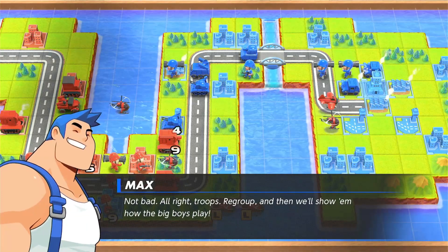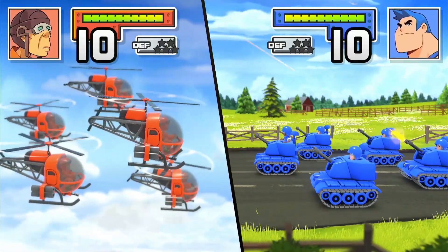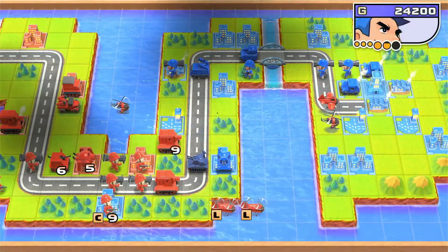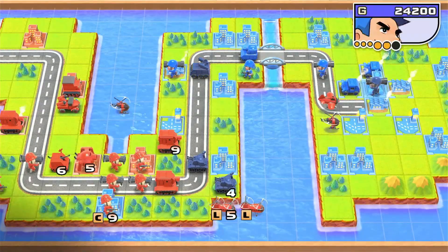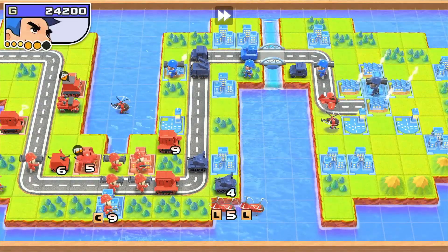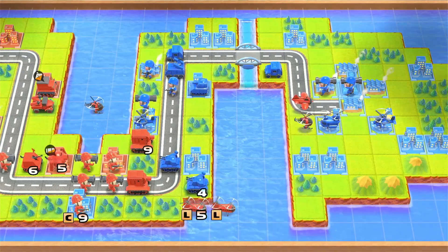So we'll see what Maxi-boy will do. Max as a Maxibon would be really funny. Not bad. Alright, "troops, we're grouping. Show them how the big boys play." Destroys one unit. Alright. Sensei's like, no, I knew that man. Oh, this is interesting. Maybe he'll build an air unit, like a really expensive bomber or something, on that airport. That'd be really funny. Battle copters is fine, I guess.